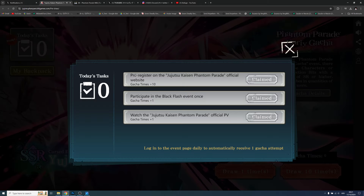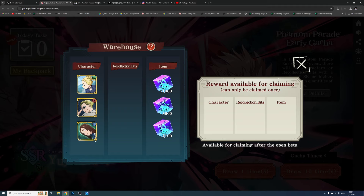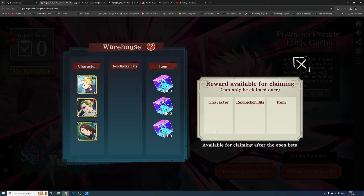Do the daily tasks to get your free summons, then check your backpack. In the backpack you'll find the characters, recollection beats, and items you've summoned. My advice is: just summon everything, collect it all, take your time, and then decide what to put in the backpack — one character, one recollection beats, and one item. Today's video will guide you on exactly which of each to choose.